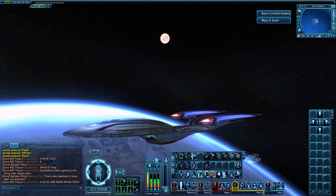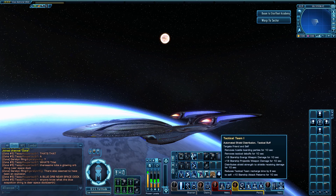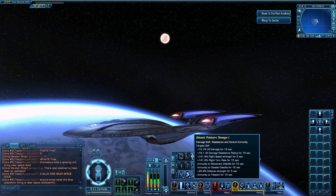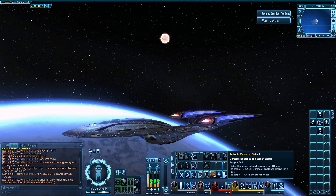Moving on to the Lieutenant Tactical slot, I use Tactical Team One — the quickest way to distribute your shields, though I prefer to distribute manually. You also get a bonus of plus eighteen to energy weapon damage and projectile weapon damage, plus a plus ten to your attack pattern strength. Using this in combination with, say, Attack Pattern Beta or Omega can be quite beneficial. Lastly in the Lieutenant slot, Attack Pattern Beta applies minus 25.4 to damage resistance on my target, reducing their defenses while I circle them.